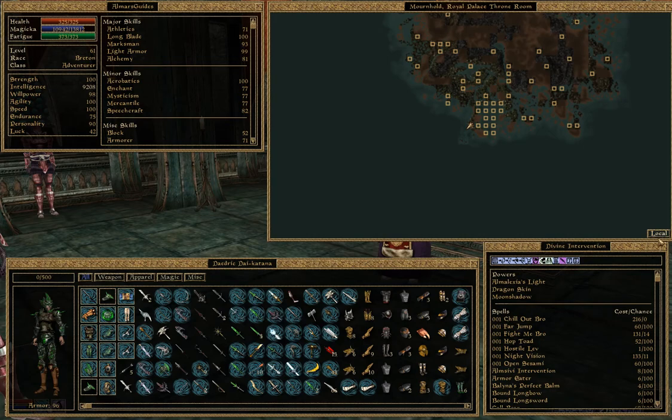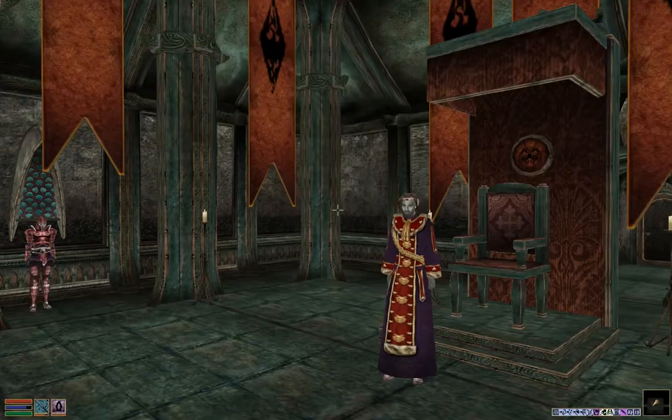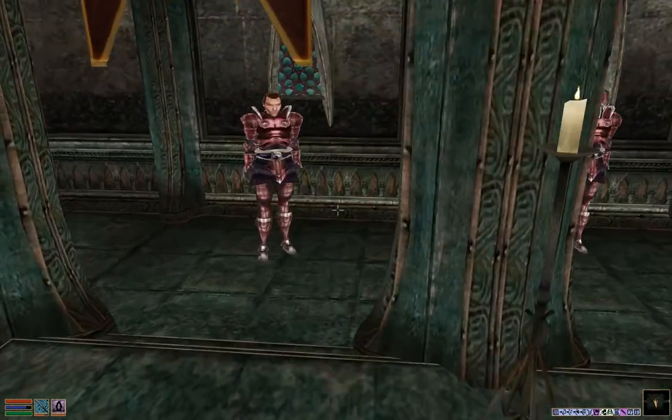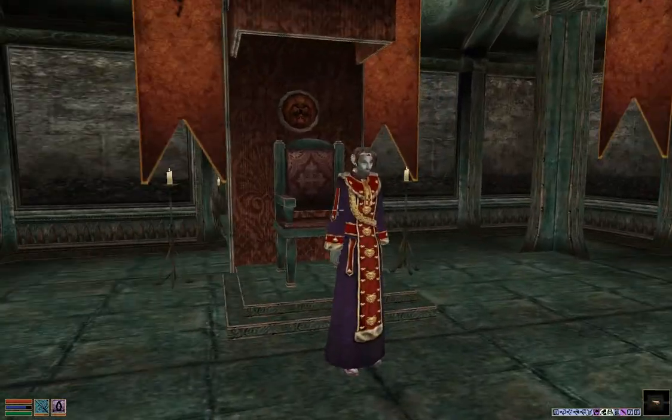Right now I am in the town of Mournhold, which is part of the Tribunal expansion pack, and I am standing in the royal palace throne room. This guy right here, King Helseth, is also the person you get the royal signet ring from. He does not spawn until you're about halfway through the main quest of Tribunal, and you have to do a couple of the royal palace side quests given to you by Tinius Delatan in order to get him to spawn.